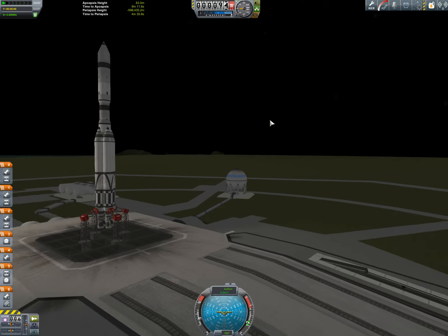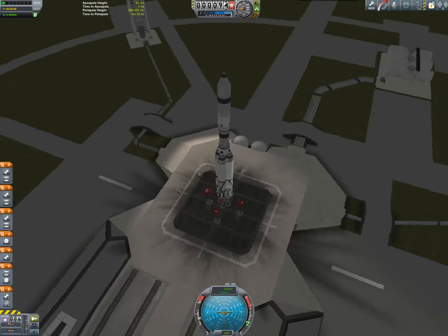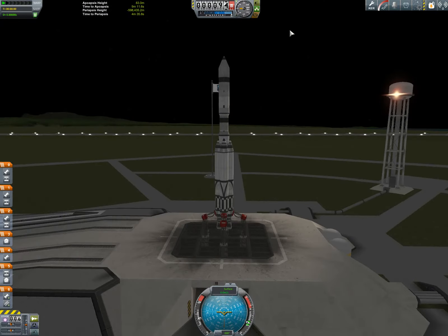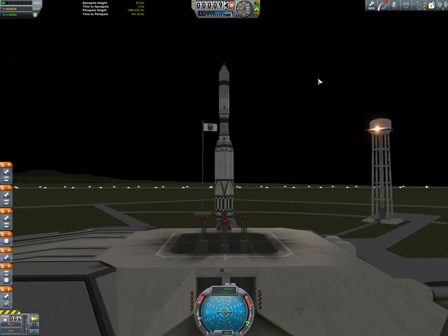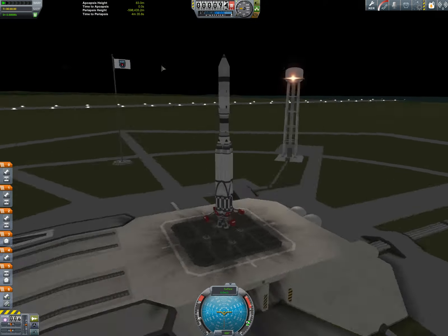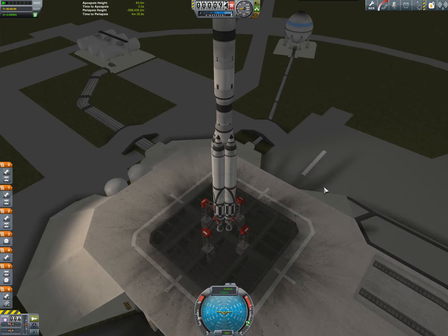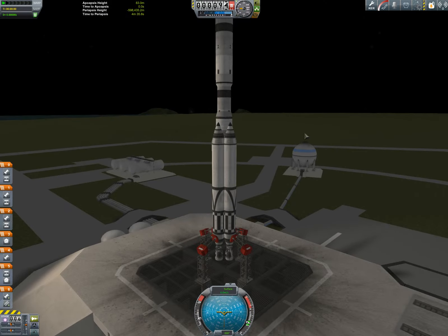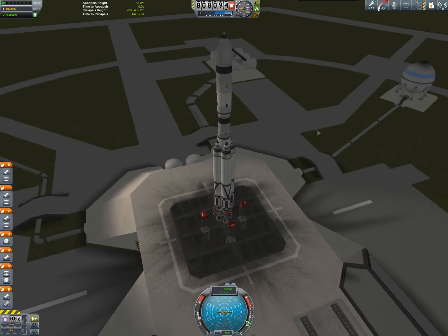Join me on the launchpad today with a new rocket. It's made using BDB, or Blue Dog Design Bureau parts, which is awesome. And those of you following my workshop videos, it is essentially a Brunhilder rocket. I've done some work standardizing and codifying the Brunhilder rocket family.